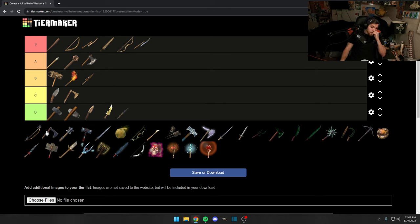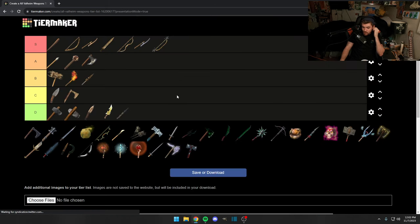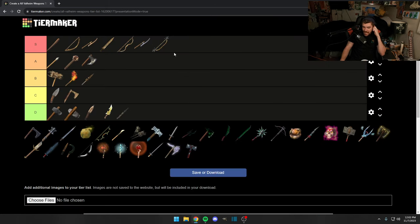The iron bow is S tier — solid weapon, great damage, and closing the gap with ranged before engaging melee is fantastic. Sneak attack damage before they see you is huge.